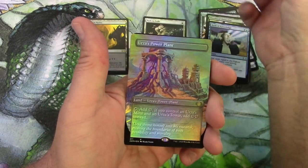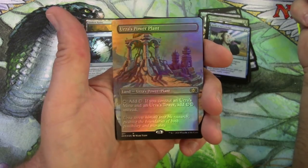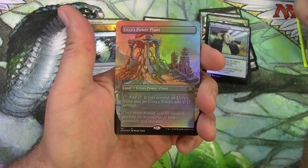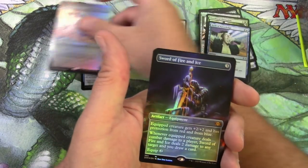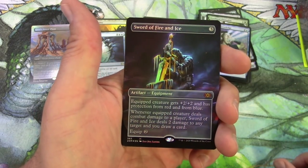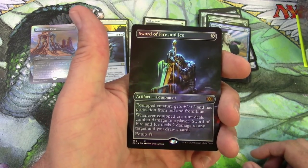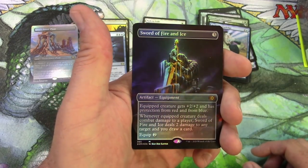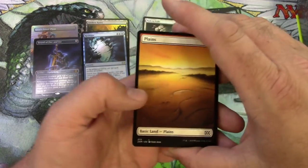Alright, first box topper: Urza's Power Plant, as expected. I assume I'm going to end up with quite a few of these and a Brainstorm. Let's see what's in that big dog slot right here. Boom — Sword of Fire and Ice! I'm happy to have this. Very, very cool card. I love the art — I love the art on all the alternate sword arts here. Off to a good start.